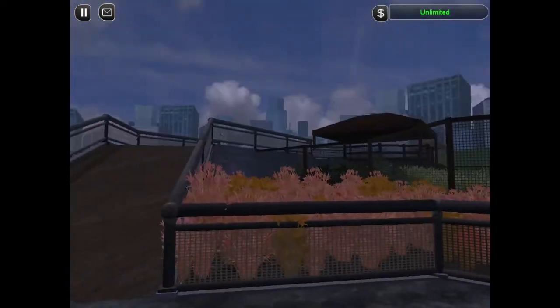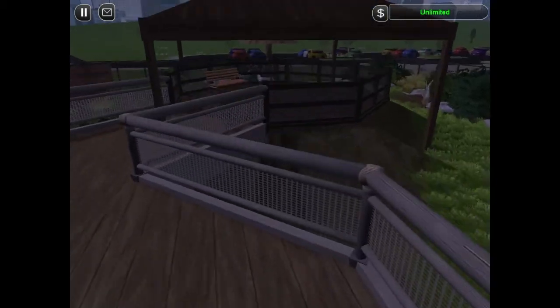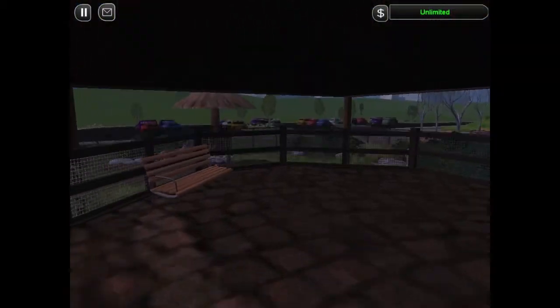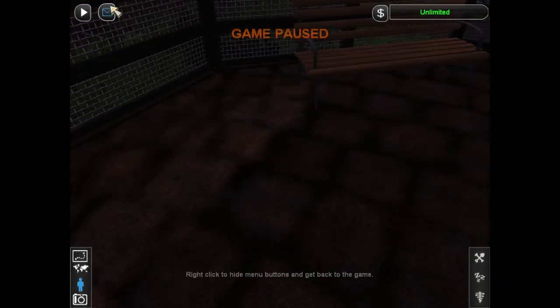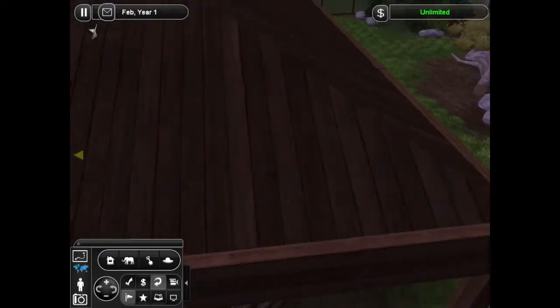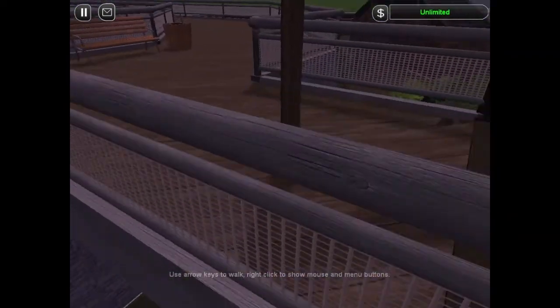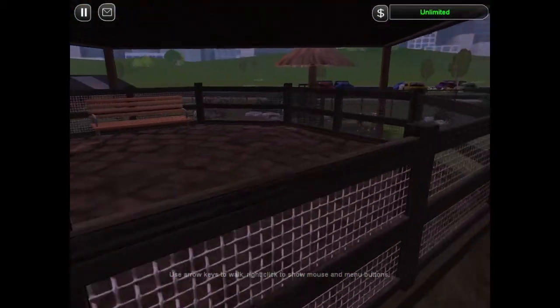Right next to the exit, we've got this little elevated path coming up here, and it connects to this little shade structure, which I can't actually walk on to. But yeah, you can see it's supposed to connect. Elevated paths are weird, man.